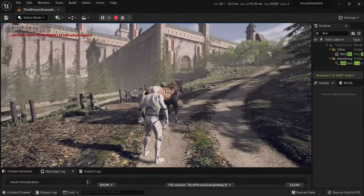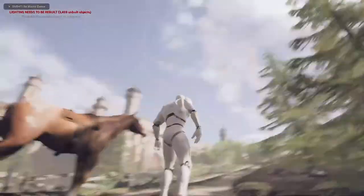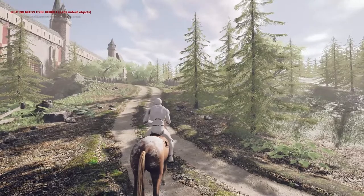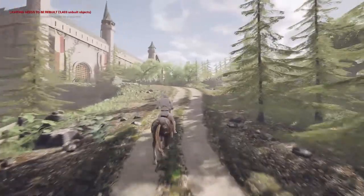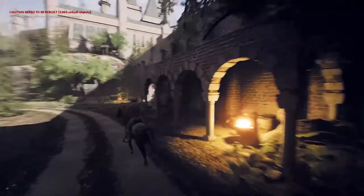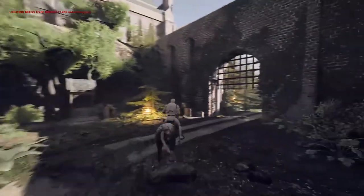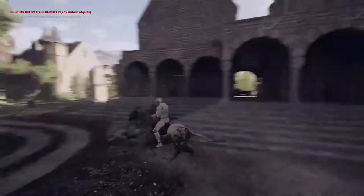All this content works together just fine. I put the horse in this castle and I can ride around it. You can ride around the castle — it's an empty castle, but you know, you can fill it with stuff in your game. You can just use it, it's really nice, high quality content.